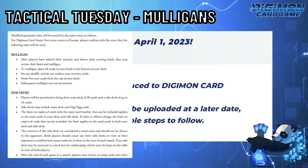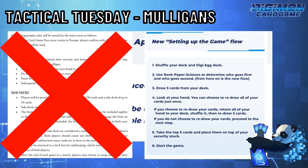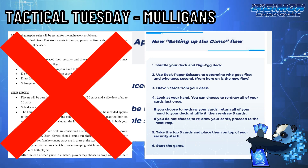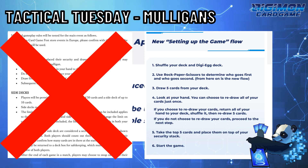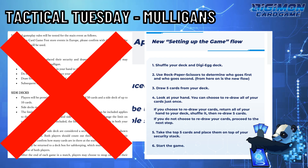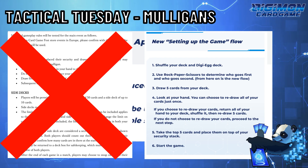Regardless, mulligans have changed now to a much more reasonable method. You shuffle your deck, deal five cards out, and look at your hand. If your hand is satisfactory, then you place your security. However, if you are unsatisfied with your hand, you ship all the cards back to your deck, shuffle, deal five, and then place your security.